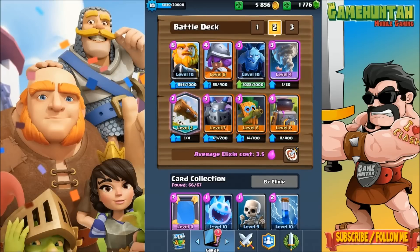Musketeer is still one of the best range units in the game, and the Mega Minion because we need some power to defend ourselves against cards like the Hog Rider. Now let's go and take a look at the replay, and then we're gonna finish this episode with a live battle using this Royal Dart deck.